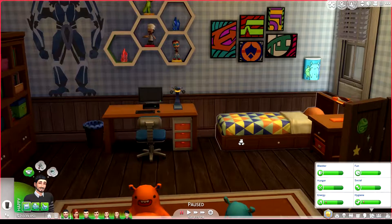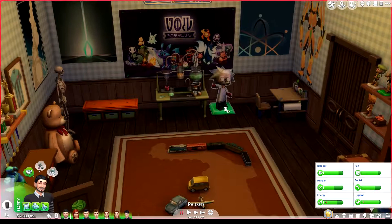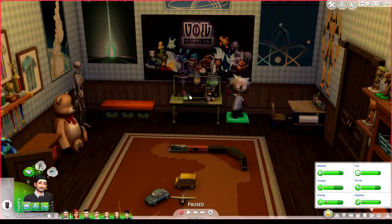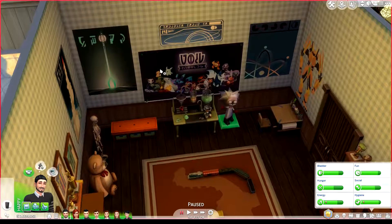Here we have another bathroom with orange accessories — that's Liam's bathroom. They all basically have their own bathroom; they're spoiled. Liam's room is next — he wants to be an inventor, so he's got robots, science stuff, a little Einstein statue, a chemistry set, and lots of science-looking posters. He wants to be a scientist — a very smart little boy.